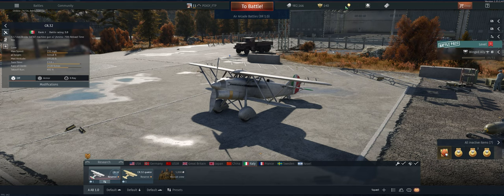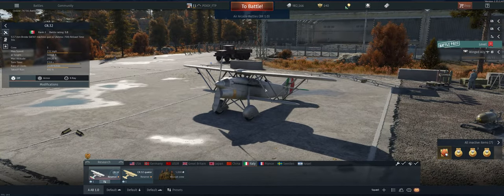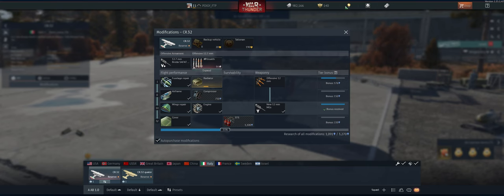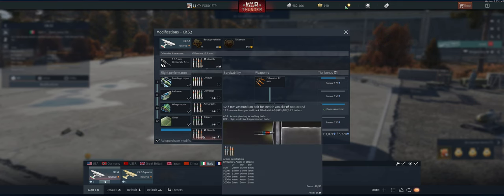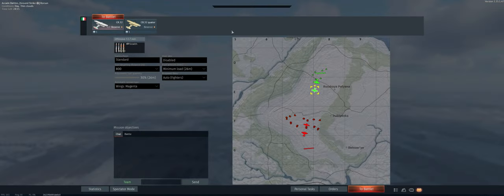Hey guys, welcome back to the channel. Poigie here getting ready to take out the Italian CR32 in Air Arcade. Things to know about this plane: pretty good maneuverability, certainly not the best when you got i-15s and stuff, but you get .50 cals and we just changed from the default to the stealth ammo, which should be much better. High explosive and armor piercing incendiary - doesn't get better than that. We're gonna go ahead and take it out and see what we can do.